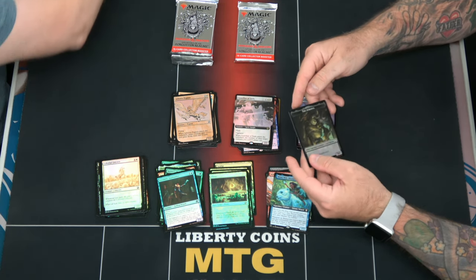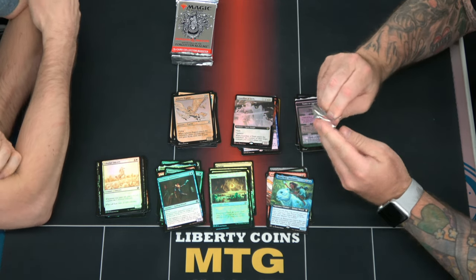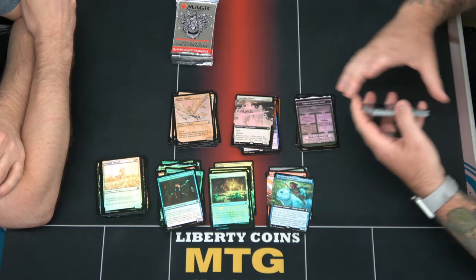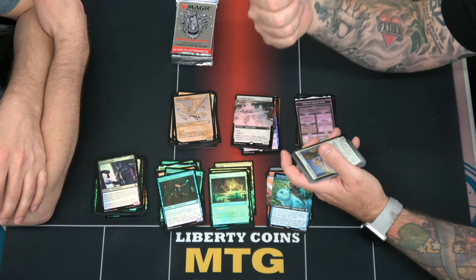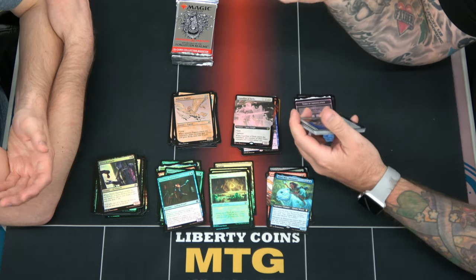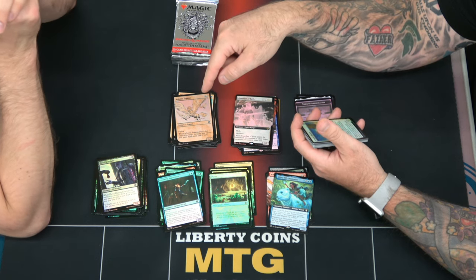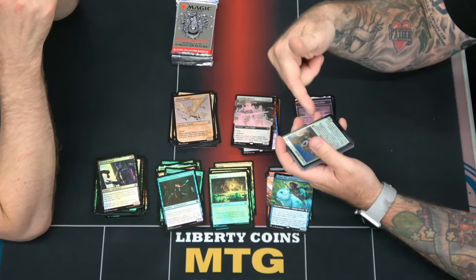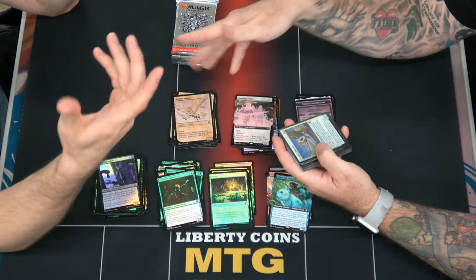Foil Guardian of Faith and we have an Atropal, which is from Dungeon Tomb of Annihilation. There are way too many versions of random stuff — you can get regular, regular foil, extended art for every rare in the set. There's also showcases. I thought borderless and showcase were two different things. The uncommon dragons are borderless, and then these are the showcases.